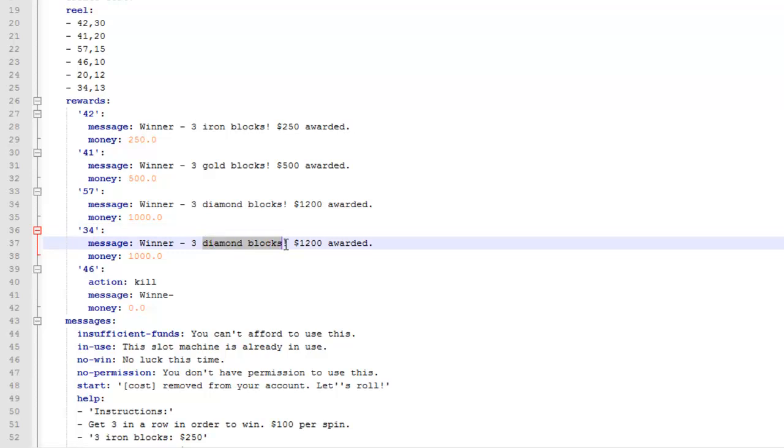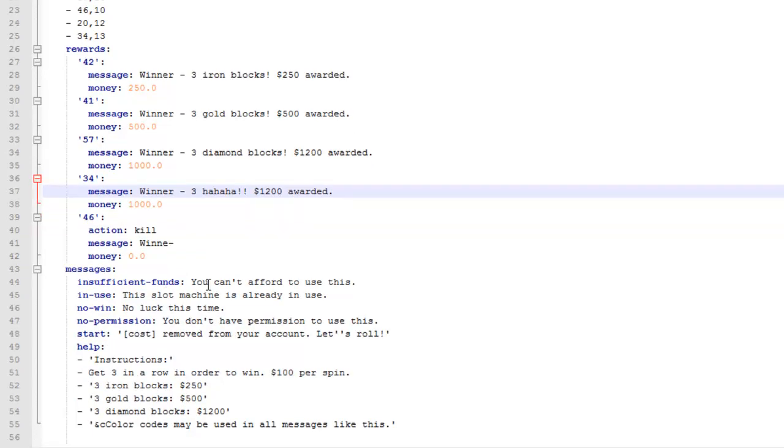Then I can change the name to whatever I want, so whatever the ID of 34 is. Then I can change the prize as well. If you go on my server, you'll see that if you get a melon and a pumpkin come up, you only get 50, so you get half your money back. Then you can just change the text at the bottom about what it says when you win or not.